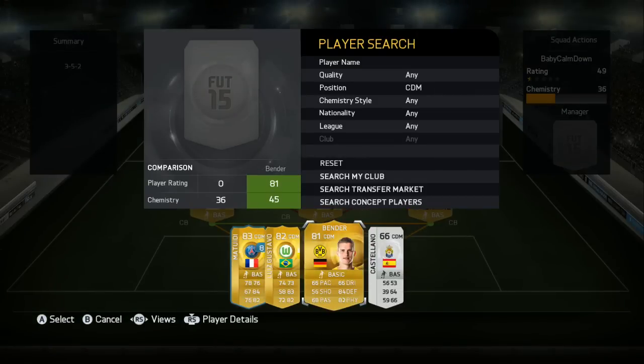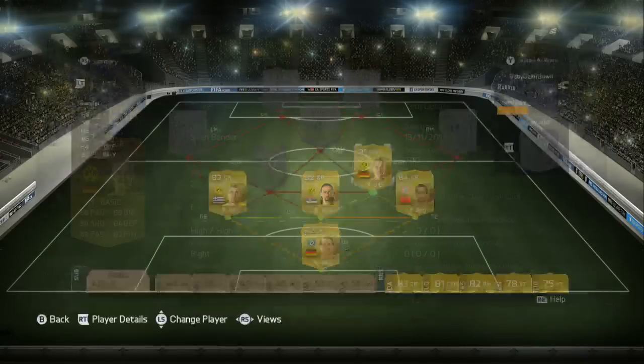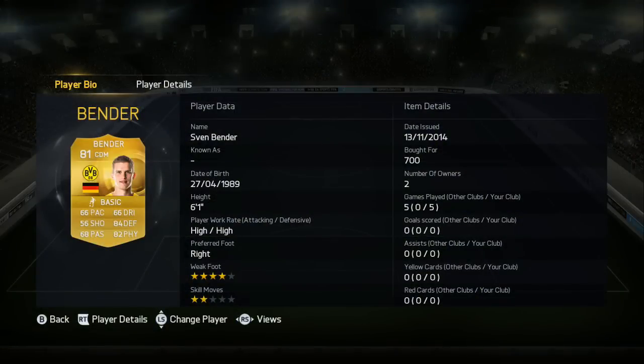The first CDM is Bender. Could have gone with Xavi Alonso - good work rates - but this guy's got better pace, defending, and physical. Not the best work rates, but if you give him the instruction to stay back while attacking, he just sits in defense and plays really, really well. A very impressive player. If you're unaware how to make players stay back in defense, watch my tips and tricks videos I uploaded last week.